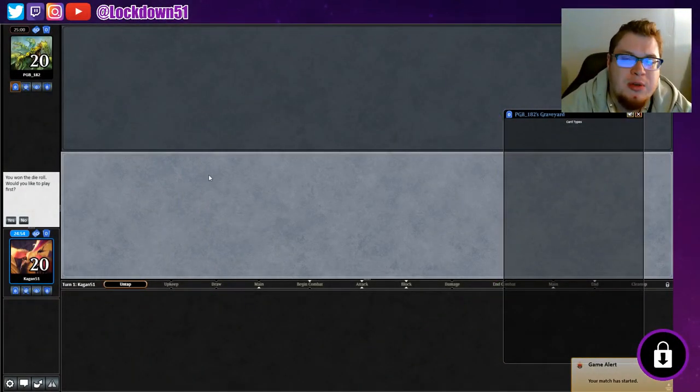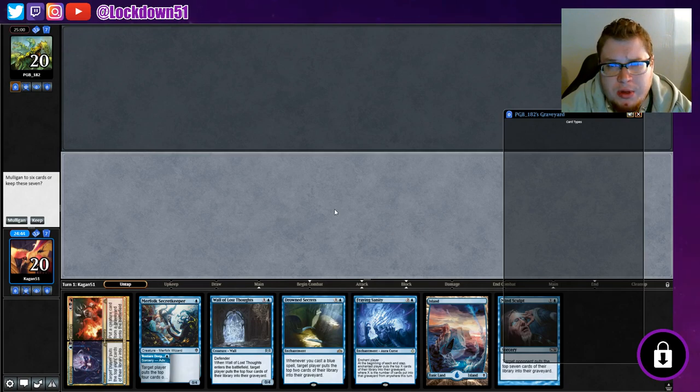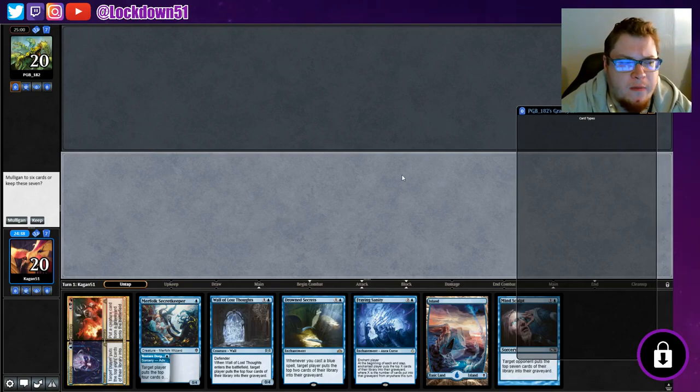Welcome back everybody, it's time to lock down some Pioneer mill. We won the die roll. I made some changes to the deck - I removed all our Vantress Gargoyles, I haven't been super impressed with how he's been playing lately. I put in some Wall of Lost Thoughts, also some Opts for more card draw - four Opts, three Wall of Lost Thoughts, and we took out the rest of our Vantress. I think we cut one of our Into the Story as well.